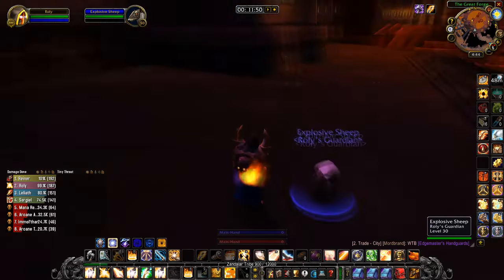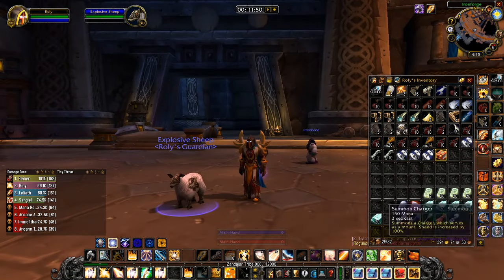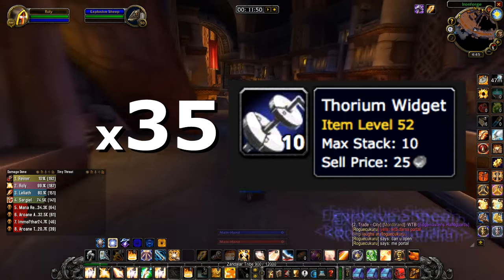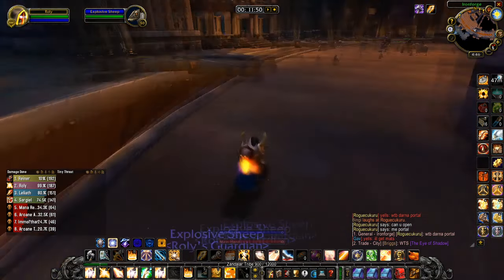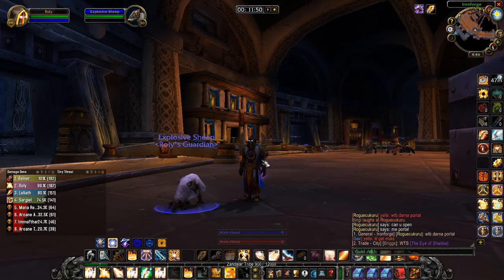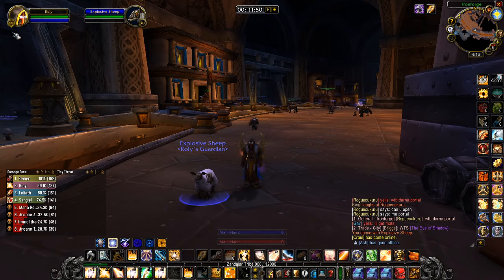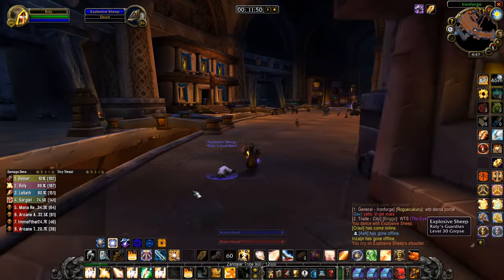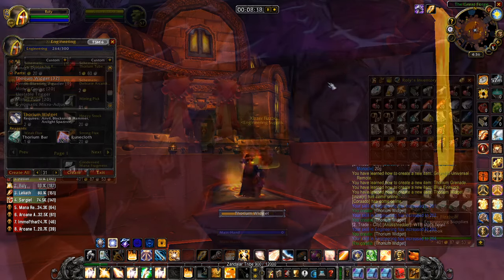Now go from 238 to 250 making 20 High Explosive Bombs. To get to 260, make 30 Dense Blasting Powders — if you haven't reached 260, make more. For 260 to 285, make 35 Thorium Widgets. Unfortunately you'll need to purchase the recipe for this, but fortunately for Alliance it's sold by Gearcutter Cogspinner in Ironforge, located right here as seen on the map. Finally, from 285 to 300, create 20 Thorium Tubes, which again will require you to go buy the schematic — the Schematic: Thorium Tube is sold by Xizzix Fizzbolt in Winterspring at Everlook, in the first building to the right as seen here.